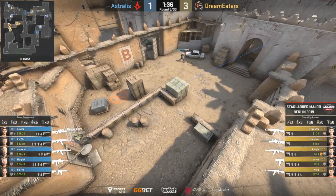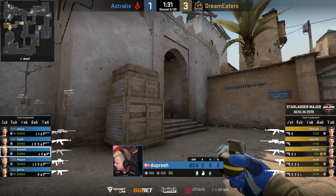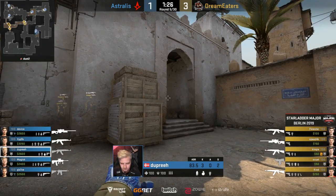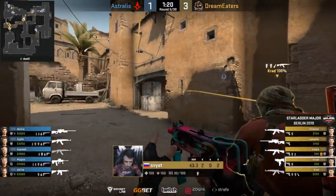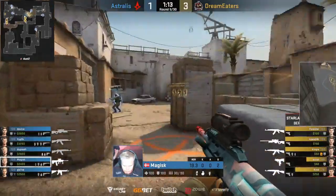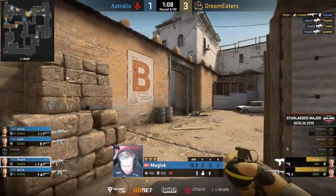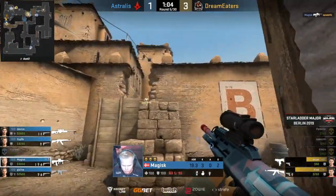The HE from Dupree through the door was so sick. He had the device with the angle over the smoke from A ramp to cover the door position, and he threw the HE to T's rotating towards the window — massive damage. Now we've got a push coming in towards the B bombsite once again. They've got to avoid the flashbang. But Dupree's going to get taken up. Magisk with the AUG. The AUG is still so good at defending the B bombsite. Magisk giving you an example. He's got five bullets left, not reloading, doesn't want to concede this position.